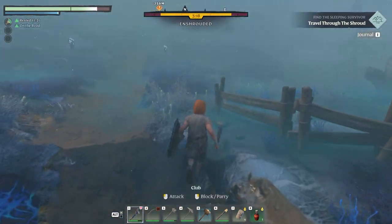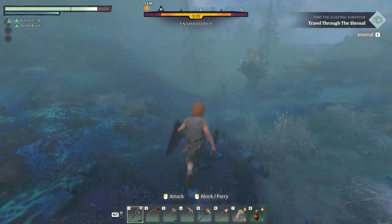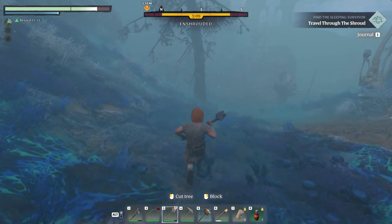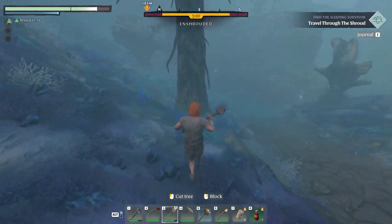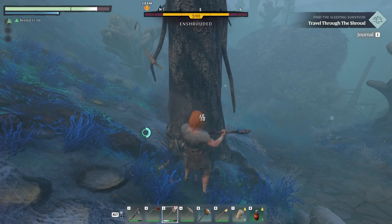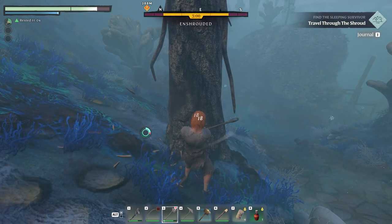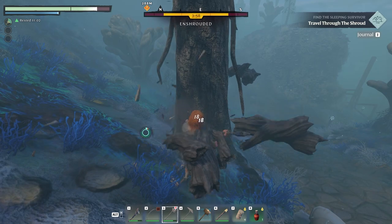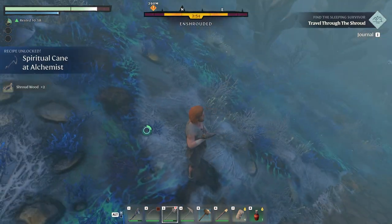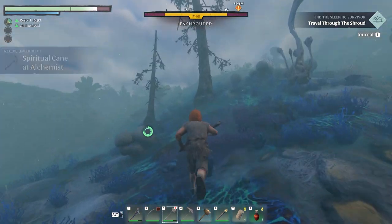There's something here that replenishes our shroud time. We do need some shroud wood — we need it to make a glider, we have everything else. I'm assuming chopping wood inside the shroud gives us shroud wood, so let's find out. Shroud wood — excellent!